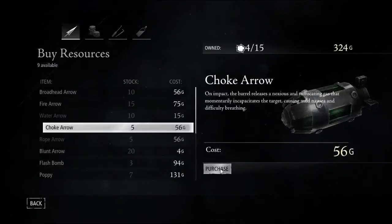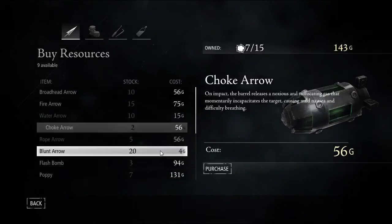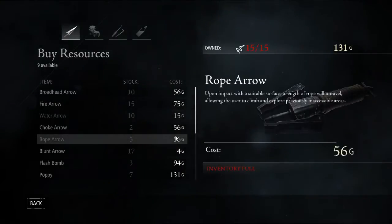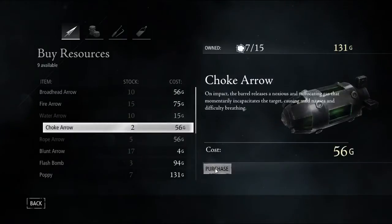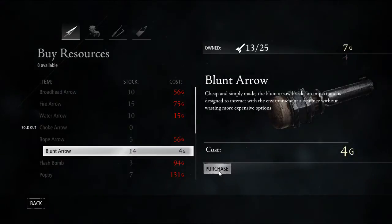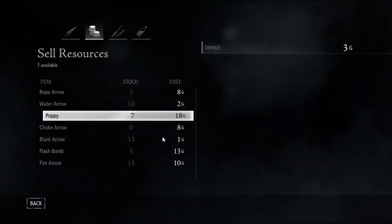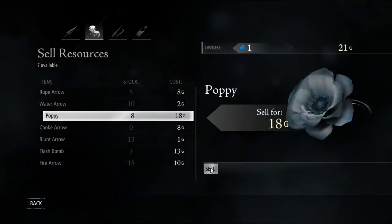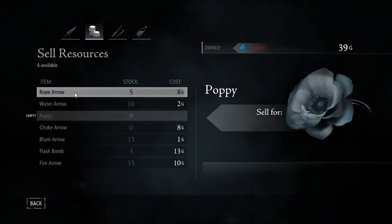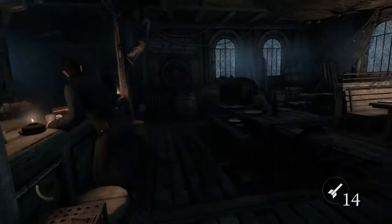I've got so much stuff right now. Is there anything else I want to buy here? Let's get some of these — seems good enough. I've already got that full. Might as well buy a few more of those and fill up on some of these. Very lovely. And we shall sell you a poppy — I must have picked up one in the last level. I forgot about that. I don't really need anything else from you for the moment, so let's just head back out.